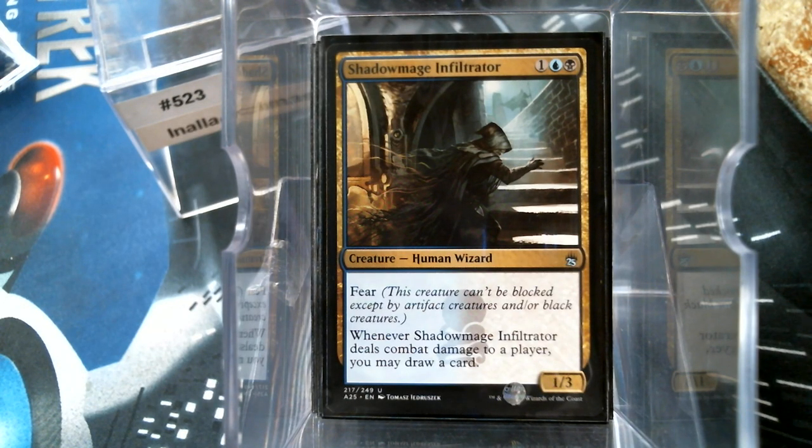I kind of consider Shadow Mage Infiltrator to be legendary even though it's not. I also don't love this artwork — it's John Finkel's card, he won the Invitational that year. He loved the Ophidian and wanted one that dealt damage and drew a card. Originally it was a hot rare that defined Standard, but in Masters 25 they printed it as an uncommon, and it's about at current uncommon power level.